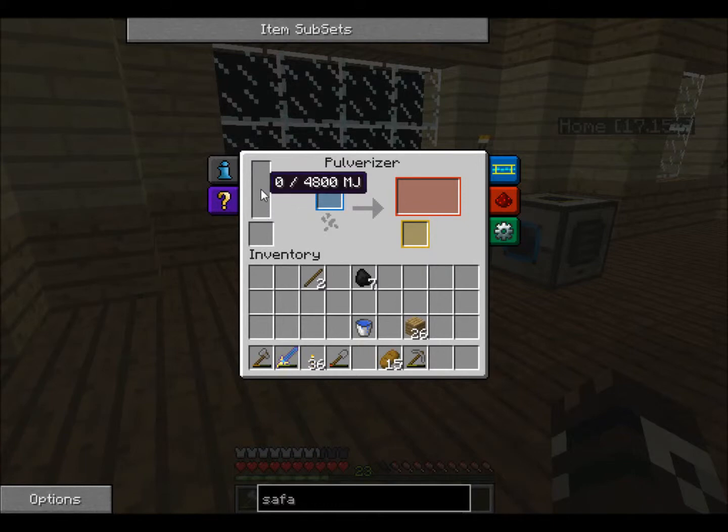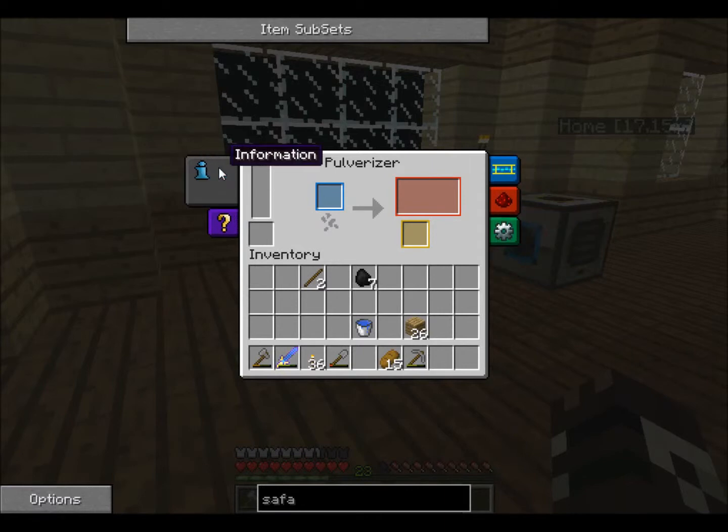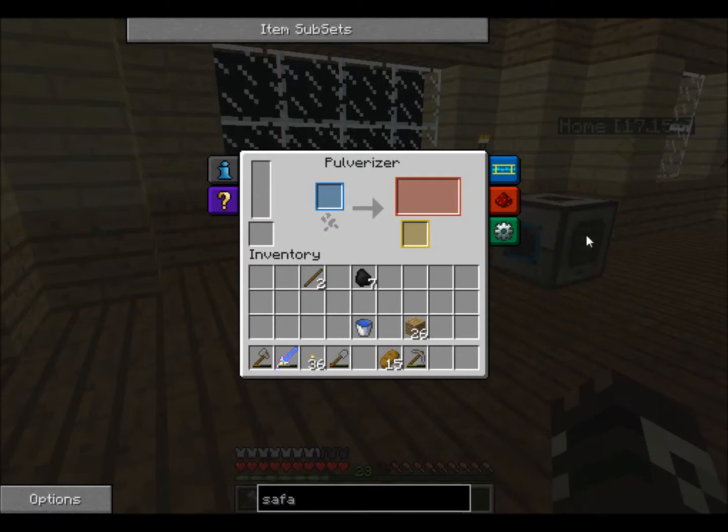Here are the machines. They get powered right here from engines. You put something in there. This is where your main product comes out — what you get from the process. And this is the chance slot — the small chance of getting whatever else could go in here. You can adjust settings, see how much energy is being used, store information, tutorials. This lets you pump things in and out so you can automate it, but I don't think we're going to do that yet — I don't quite have enough resources.